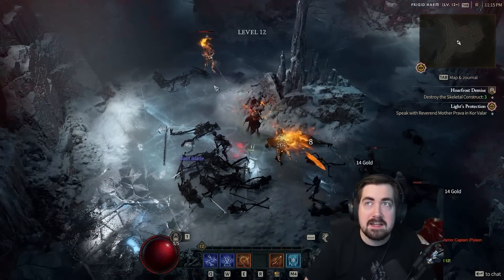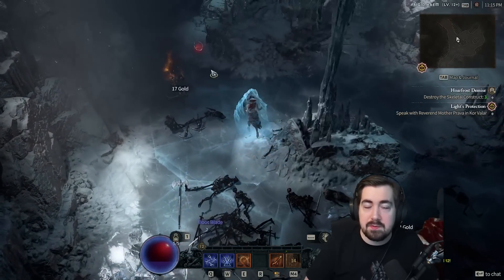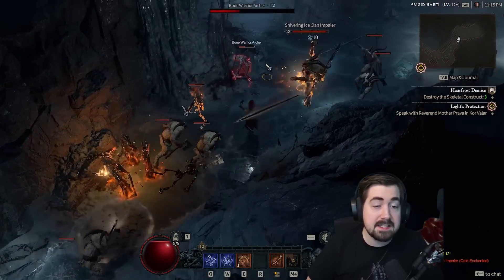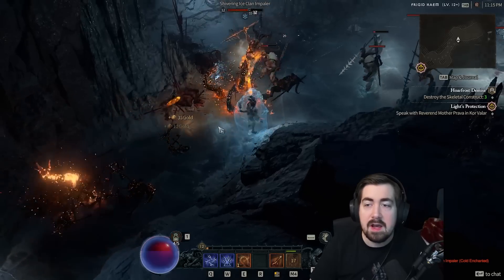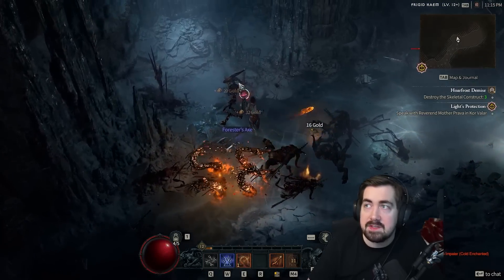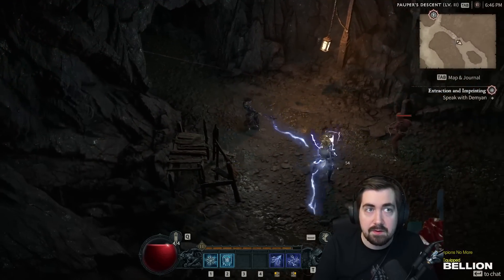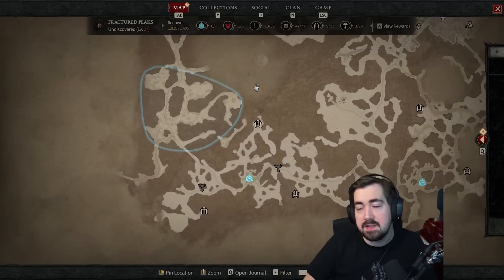Diablo 4 has a lucky hit system — you can think of the stat as like a proc chance, because other things will have a 30% chance to trigger when you get a lucky hit. If you can get a 50% chance that any shot is a lucky hit, those procs will happen much more often. All the builds have this and it's really cool to build around. On my Sorc that died I had a 30% chance that when my hydra got a lucky hit it would cast ice nova.